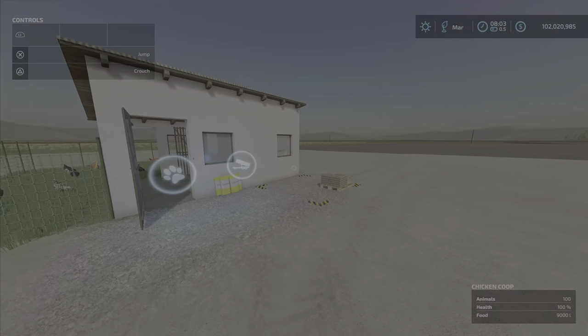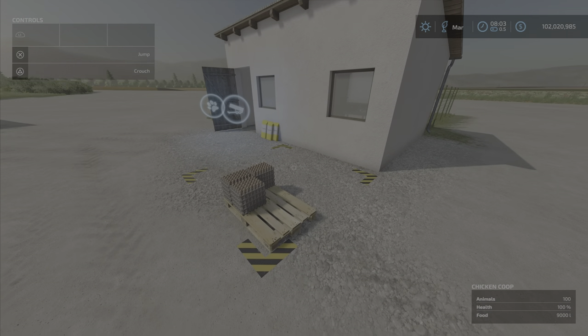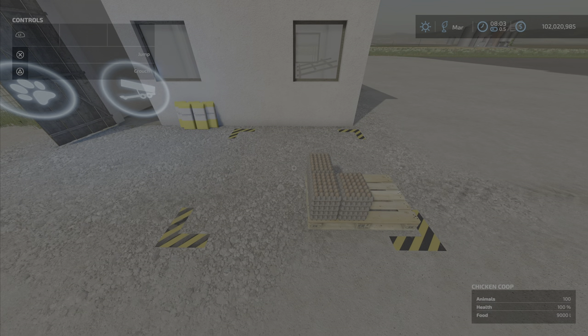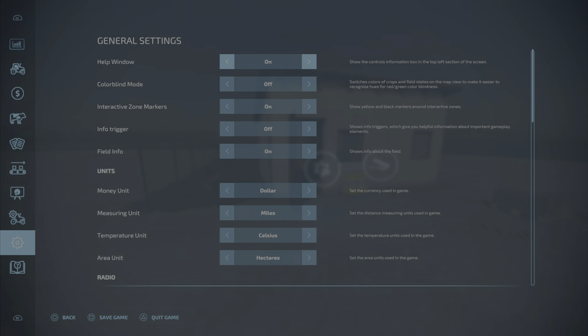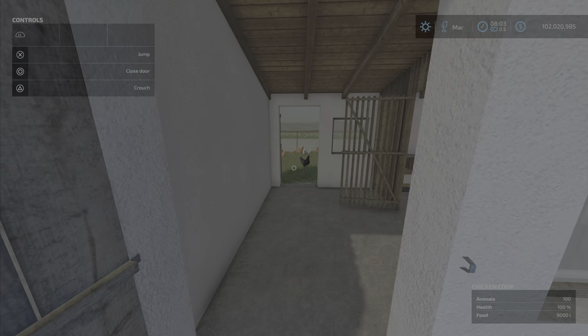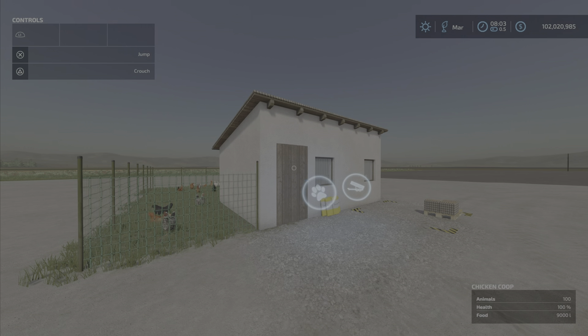That's a nice generous area for egg production — it doesn't overload after one day. There are 100 chickens and the food is plenty for several days. It's a very simple, very straightforward, very nice small little chicken coop with a nice capacity of 100 chickens. That's the Chicken Barn Small by LS Design — 6.37 megabytes to download, six slots on console. I'm LilyFarmGuy and remember, it's only a game. Till next time!